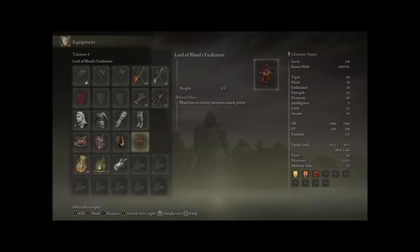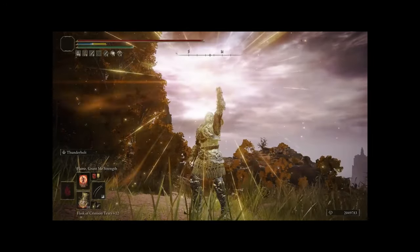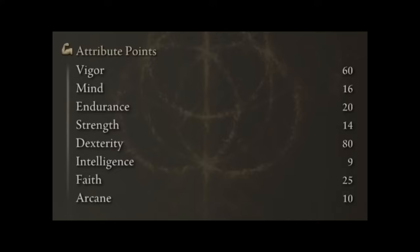In the Flask of Wondrous Physic, we boost our Lightning Damage and our successive Attack Power. For Incantations, we have Golden Vow for the damage buff and Flame Grant me Strength for the same reason. We also boost the Fire Damage slightly with the Blood Flame Blade buff. For Attribute Points: 60 Vigor for PvP — I'd recommend maybe 50 if you're just doing PvE. 16 Mind gets us a nice 100 FP. 20 Endurance is what allows us to wear heavier armor for poise trading. We don't level Strength at all, and we're at 75 Dex, boosted by 5 from Millicent's Prosthesis to hit the soft cap of 80. Then 25 Faith for our Incantations and 10 Arcane to use Blood Flame Blade and the Seal.